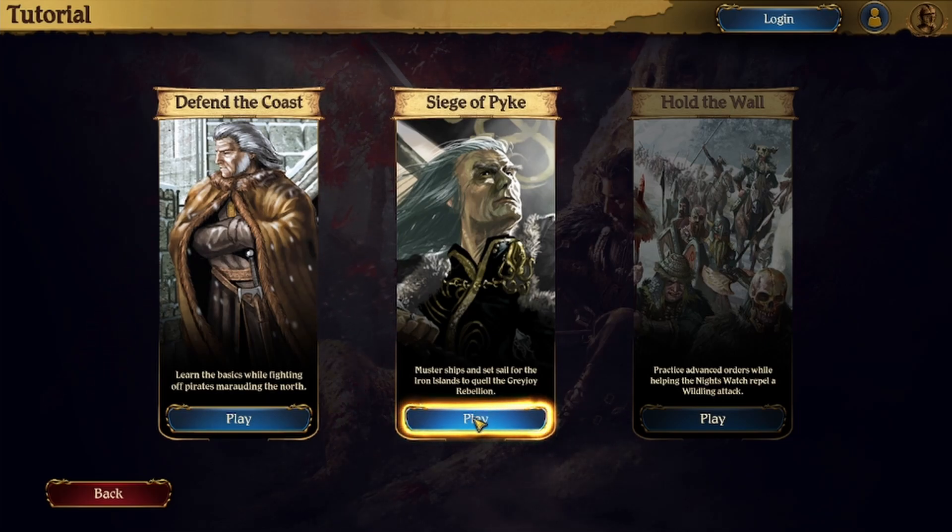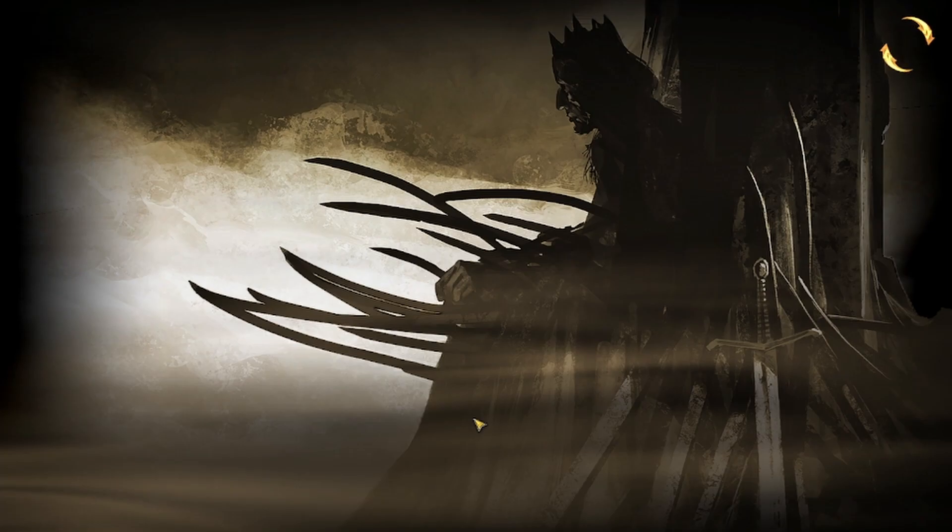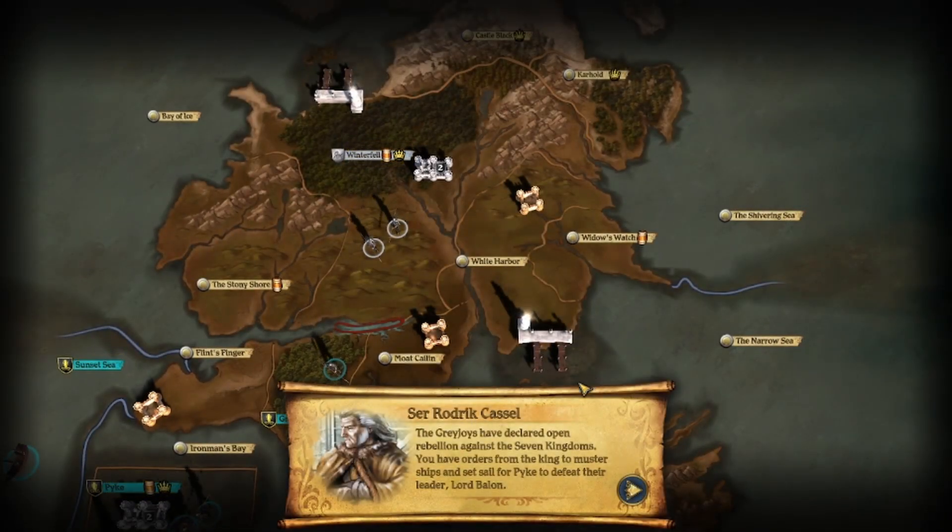Muster ships and set sail for the Iron Islands to quell the Greyjoy Rebellion. The Greyjoys have declared open rebellion against the Seven Kingdoms. You have orders from the king to muster ships and set sail for Pyke to defeat their leader, Lord Balin.